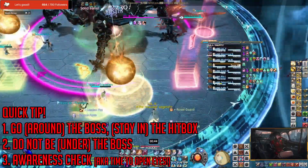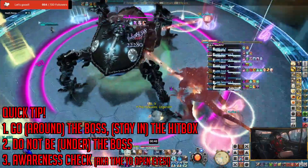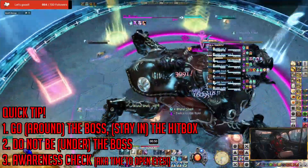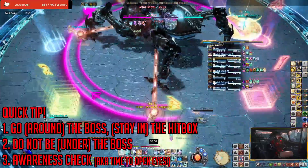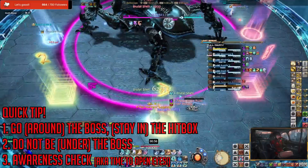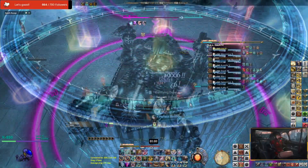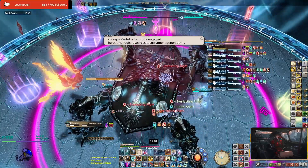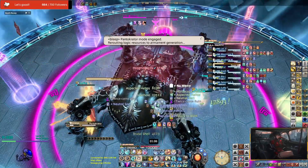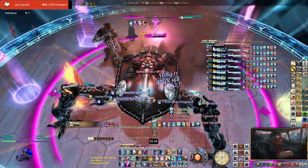If things go wrong or if there is too much to think about — especially when priority systems may be too much for some to take in — you could always eyeball the whole entire mechanic, so long as tethers are taken away from the party and the towers are soaked accordingly. So once the whole tether tower mechanic nightmare is done, another familiar mechanic from the Savage version of O11S will come back to this fight.